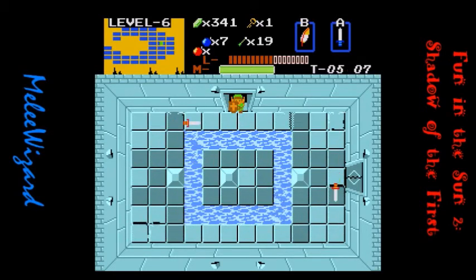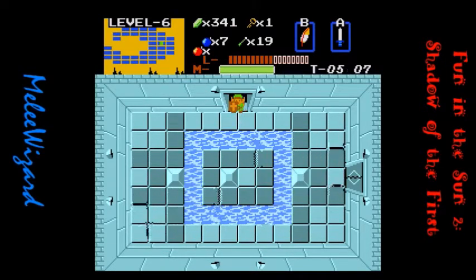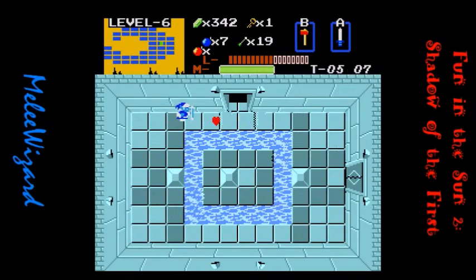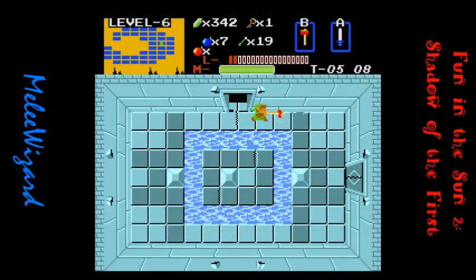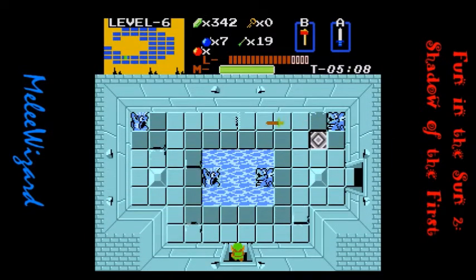Yeah, I think this dungeon just in general seems kind of ill-suited for LP purposes because I can barely see what's going on. Through the filter of YouTube you guys probably can't see it half as well as I can. But I feel like I need to kill all these enemies because there might be something. That's a bubble and there's a darknut right there. And you know what, there's a portal here — why is there a portal here and what is it for?